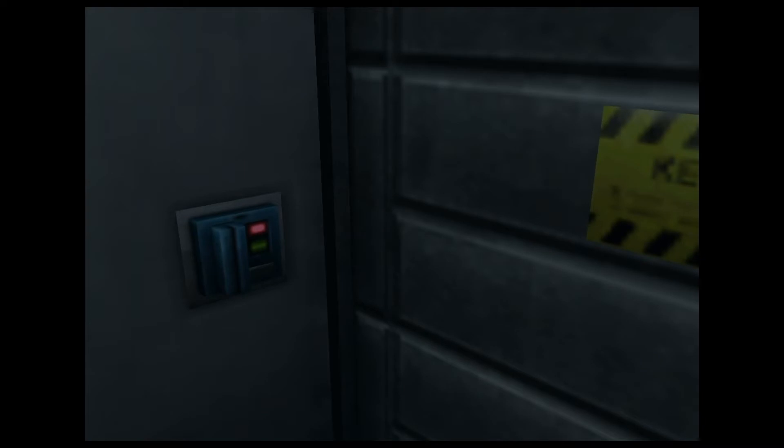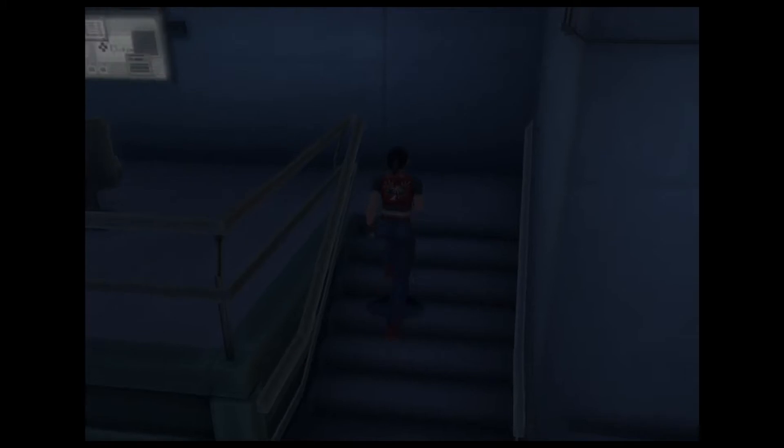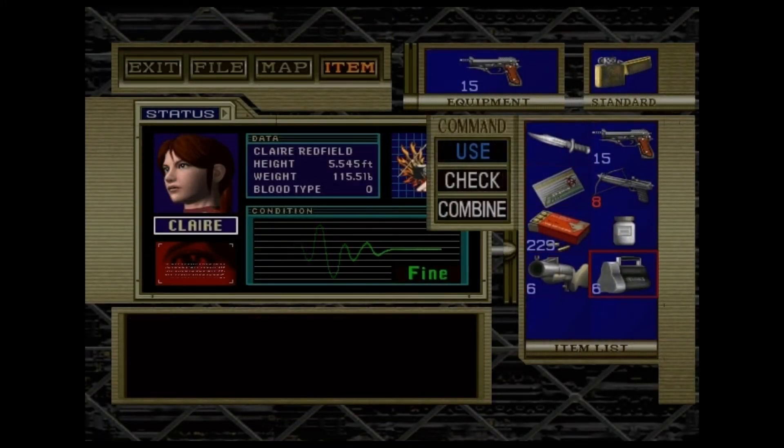Make sure you pick up the grenade launcher, and we're going to be finally using the blue keyguard here so we can discard it. There are going to be some grenade rounds in this room, and there will also be one of the proofs that we need to gain access to the plane that will allow us to get out of here. That's pretty much the main objective of this whole entire section — you have to get these three proofs if you want to get out of here. Just follow the strategies accordingly and you'll be fine.